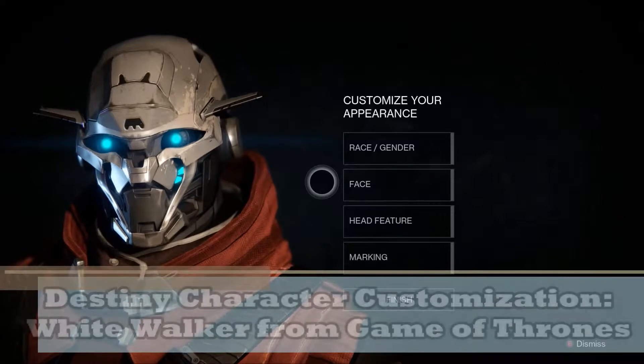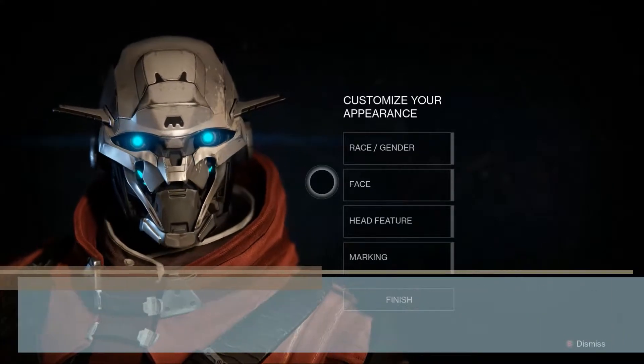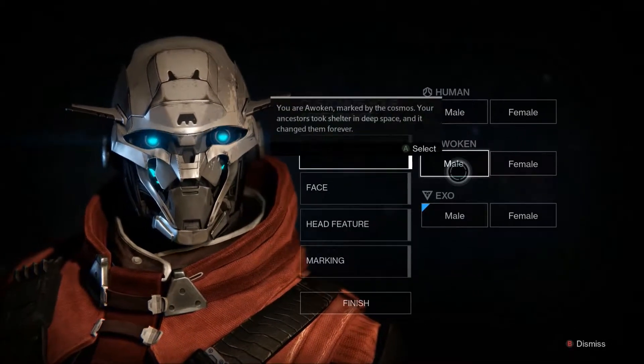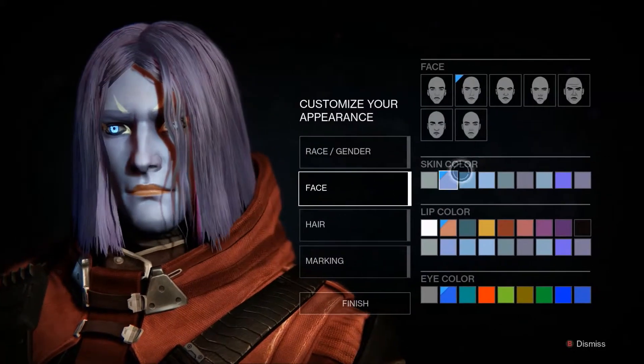Welcome back to Destiny. I'm Dave and today we're going to be doing a character customization tutorial for a White Walker from Game of Thrones. So the first thing we need to do is select a race and gender — we're going to pick an Awoken male.